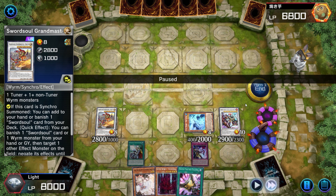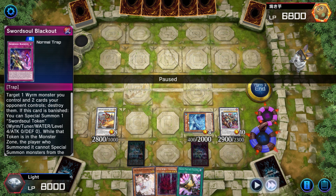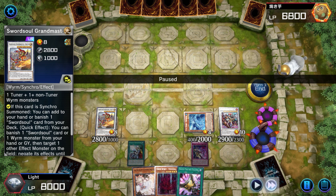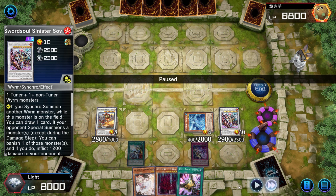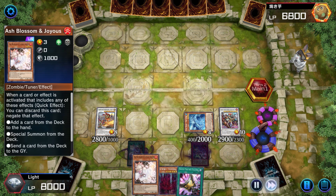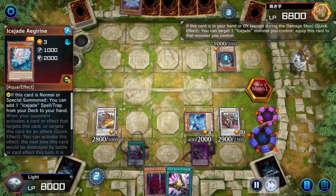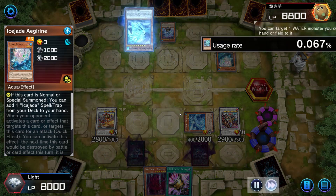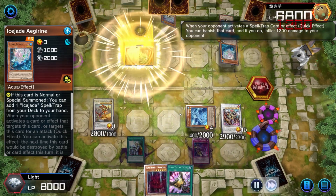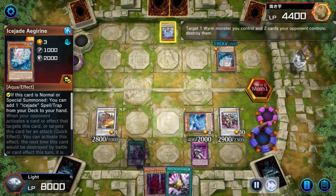We've got Talents for follow-up next turn, two interruptions — Blackout can destroy the Shatana so we don't even have to sacrifice our synchros — a monster negate, spell and trap banish, and an Ash Blossom interruption. This board is pretty good; you're going to need a Lava Golem or something to break it. The opponent attempts to play through it — they're also on Ice Jade, maybe a loner deck. I can understand why you'd use a loner deck honestly, because to invest in a deck for the synchro event is kind of expensive.